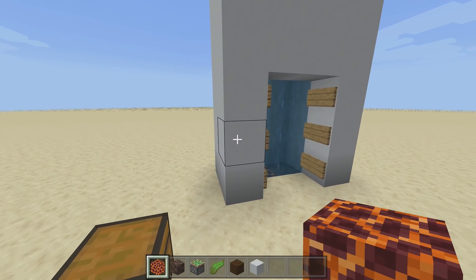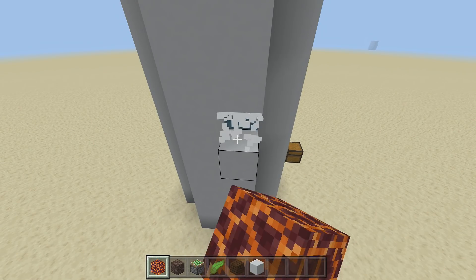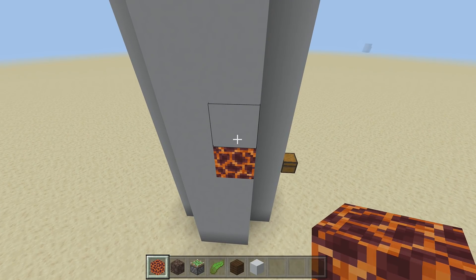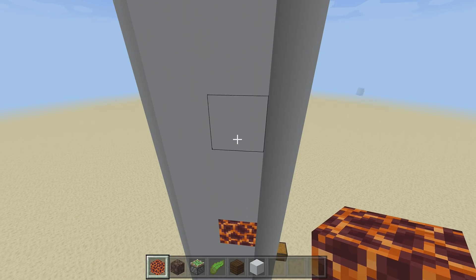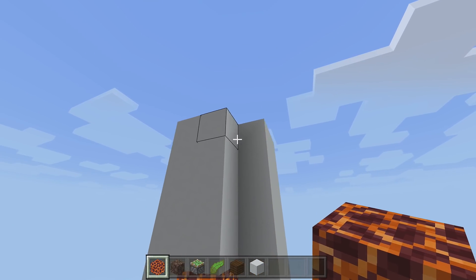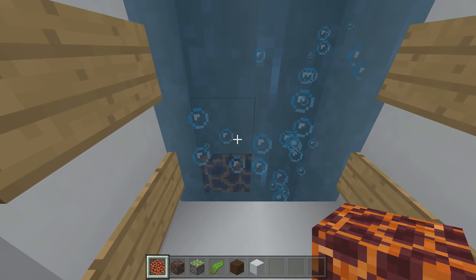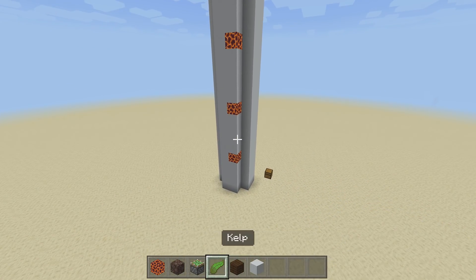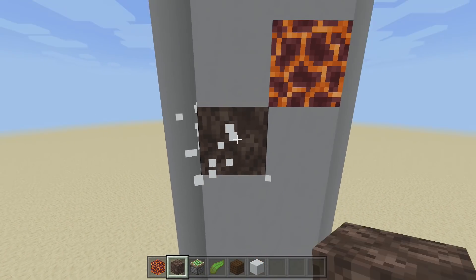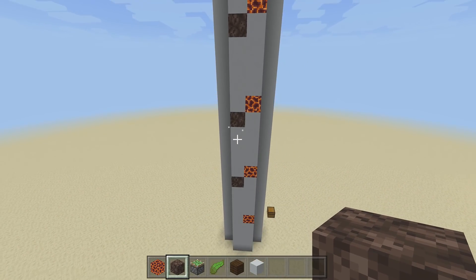Now that the bubble columns and floors are in place, come to the back right-hand side of the bubble column. Count up five blocks, break that block, and replace it with a magma block. Do that all the way to the top — every five blocks, break and replace with a magma block. From the front, every magma block should be flush with each floor. Then take out your soul sand blocks, skip the first magma block, and one block down and over from the second one, place a soul sand block. Repeat for every floor except the first.